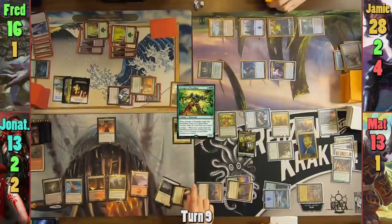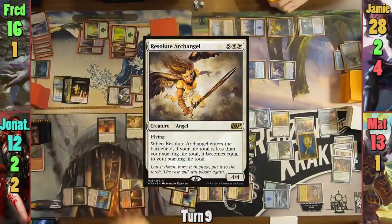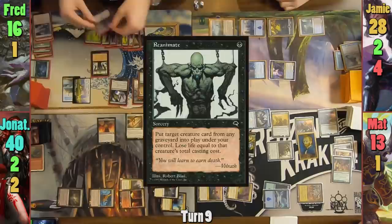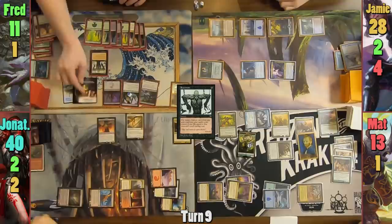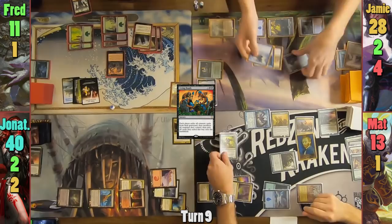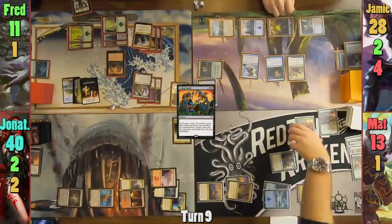Jonathan draws and takes 1 from Mana Confluence, then casts a Resolute Archangel, bouncing his life total back to 40, and passes to Fred. Fred plays a land and sacrifices a treasure token to help pay for Reanimate. He brings back Sidisi taking 5, and exploits the Elves of the Deep Shadow. He gains another treasure token and tutors for a card. Fred then casts Living Death and with the spell on the stack sacrifices his board to the Carrion Feeder. The guys then swap the creatures from their boards for the creatures in their graveyards, with Fred having a distinct advantage — almost as if he'd planned this.